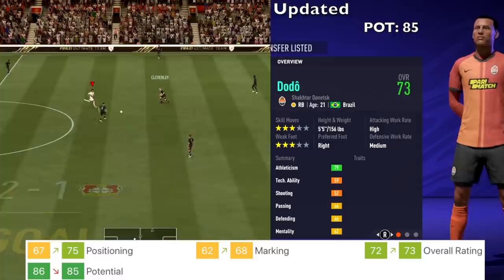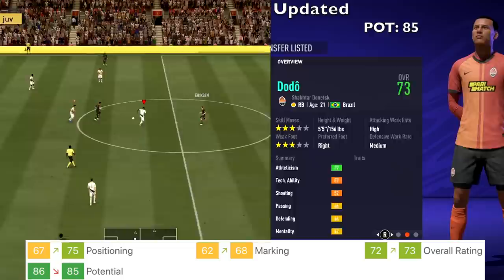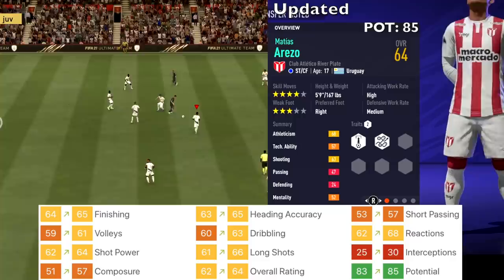Dodo from Shakhtar Donetsk — positioning and marking went up, overall went up to 73, but potential dropped from 86 down to 85. Matias Arezzo from Atletico River Plate got an upgrade to his overall, now 64, and potential went up by 2 to 85.